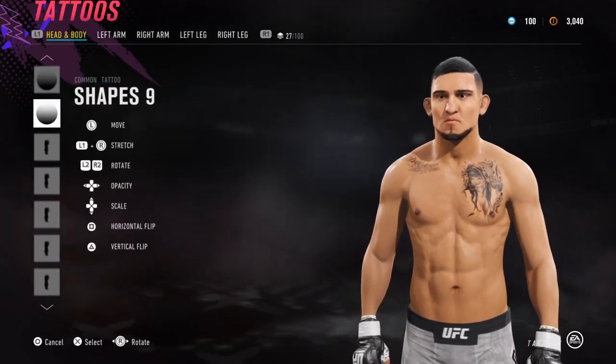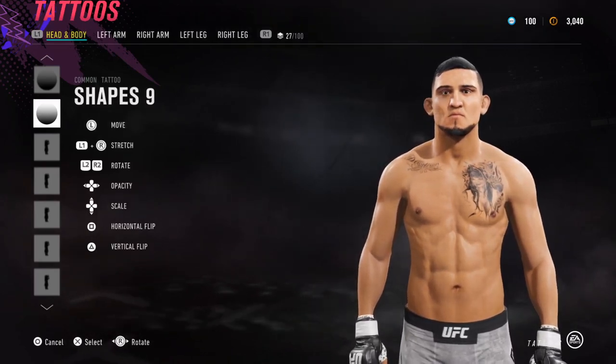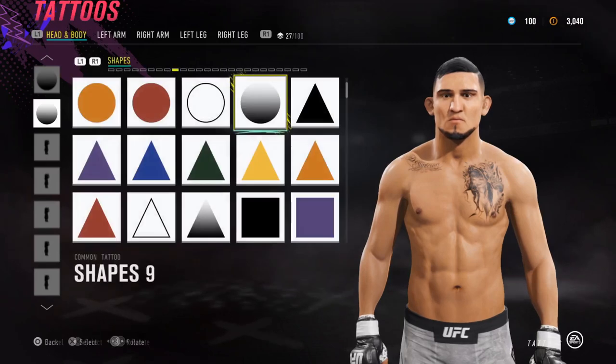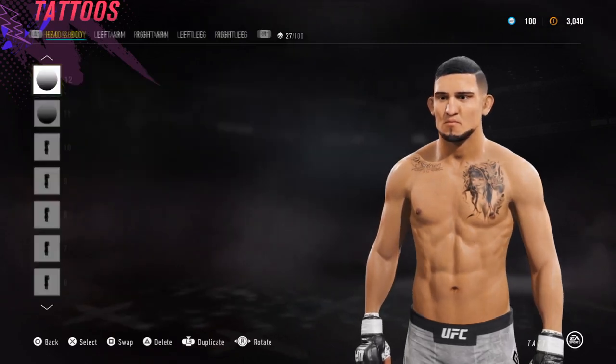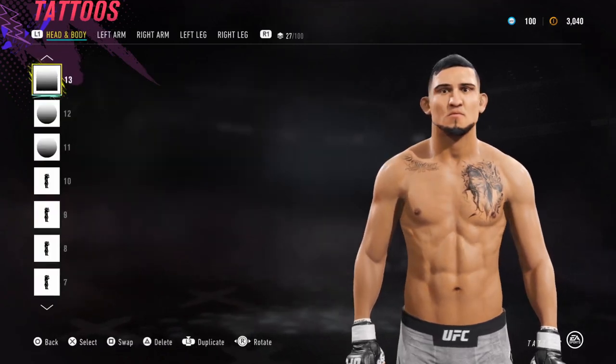Next up, Shapes number 9 — that is going to go right around where his eyes are. Hold left on the D-pad and then just nudge it right once or twice. Make a copy and put one on the other side as well. It's going to give his eyes a little bit more shadow.